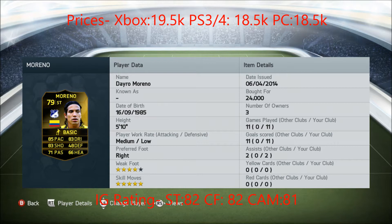His base stat is rated 79. His pace is 85, shooting 83, 71 passing, 80 dribbling, 48 defending and 66 heading. His in-game rating up front and centre forward is 82 and his attacking mid is 81. He has 5-star skills and 4-star weak foot, preferred foot right, work rate is medium low.